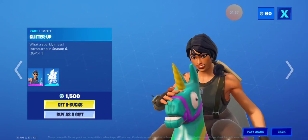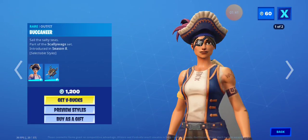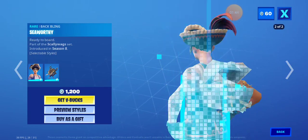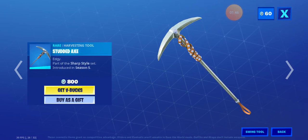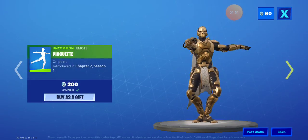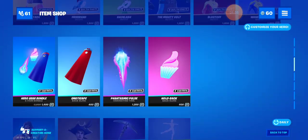Then we got Yeehaw with the emoticon Omoto. Buccaneer with the back bling Seaworthy. Studded Axe, Backstruck, Pirouette, Rock Paper Scissors — we got all this stuff here. Bye guys.